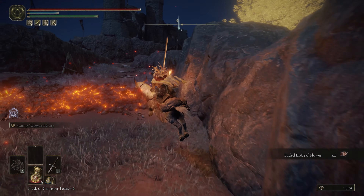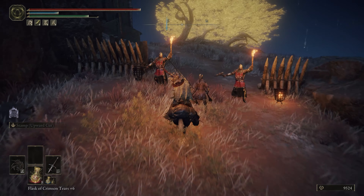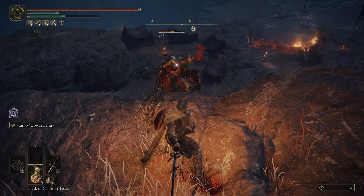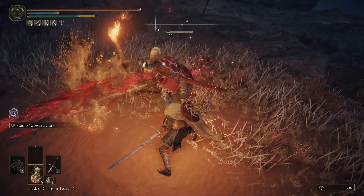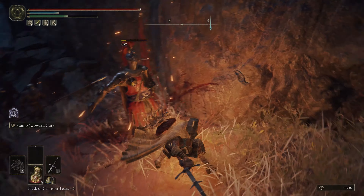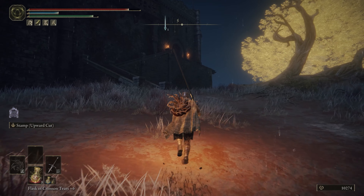We're just going to run past these enemies and go straight on up. There is one enemy we will kill — the one with the bow. The main reason for that is that even after we make it inside, this enemy can still hit us with those arrows. The arrow rain is quite deadly. Once he's down, if you want to kill everything here you certainly can; these enemies aren't particularly hard. I just wanted to get rid of the one I knew was going to be a nuisance.